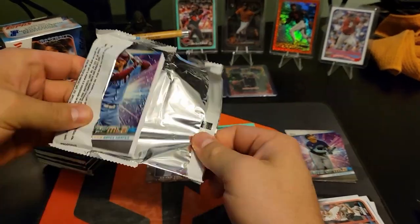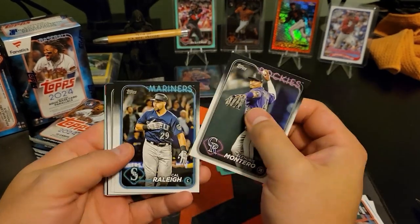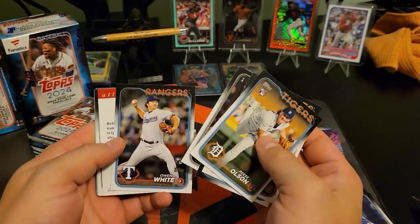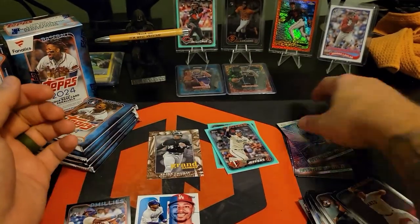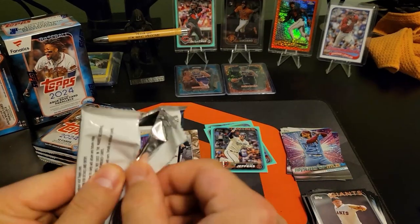Three packs in here. Working up a set of cards to send into PSA hopefully pretty soon. Those ones in the back are included for sure - I think they're pretty decently centered. All Tops team - Mookie, Yohan Rojas.